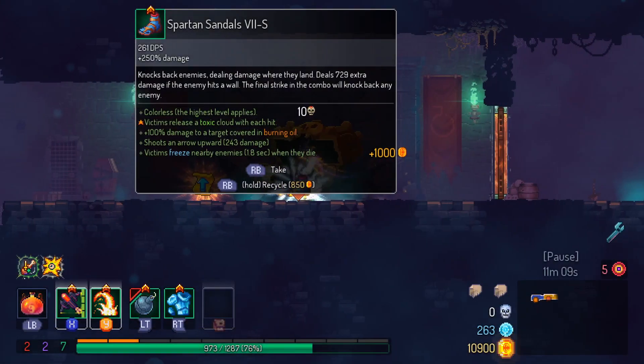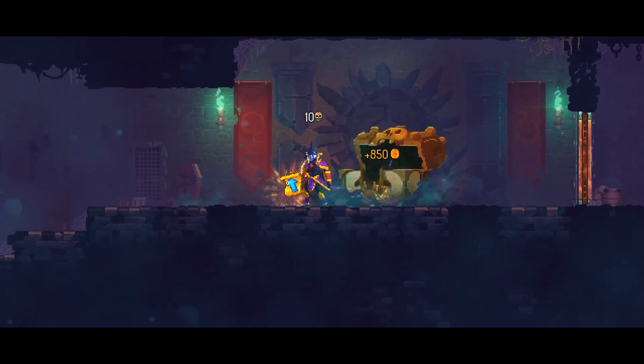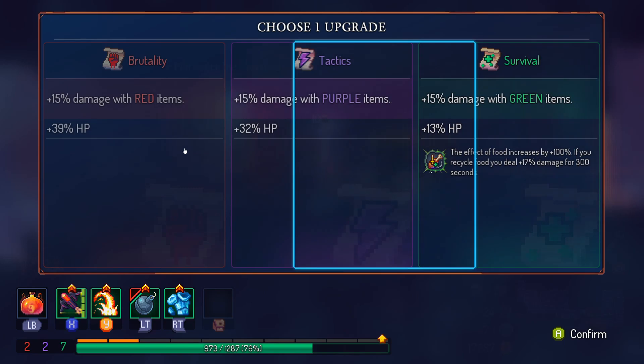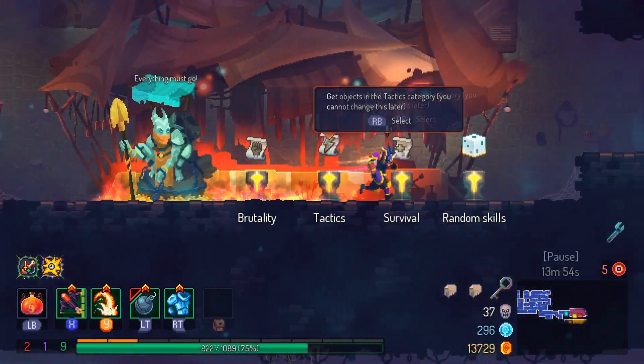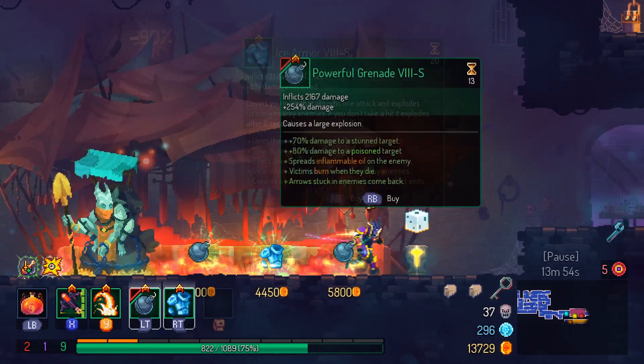In the Prison Depths get the scroll from the cursed chest and try not to die. The next level after that is going to be the Morass of the Banished. In the shops there don't buy anything — save your money for the next biome.